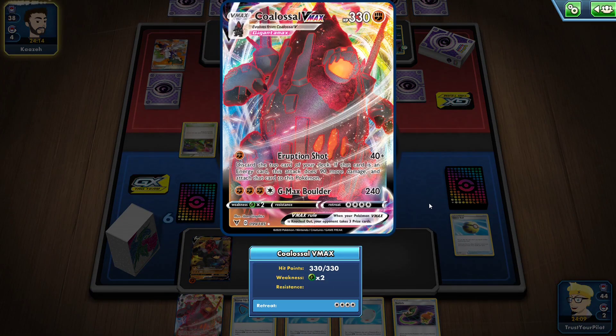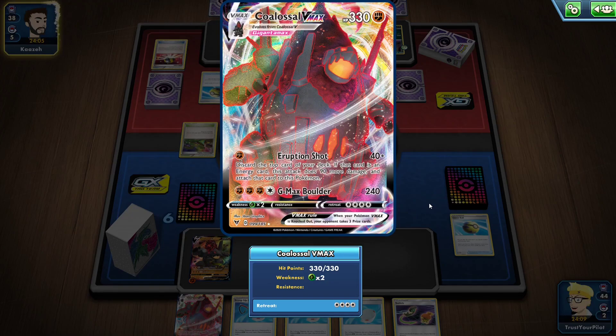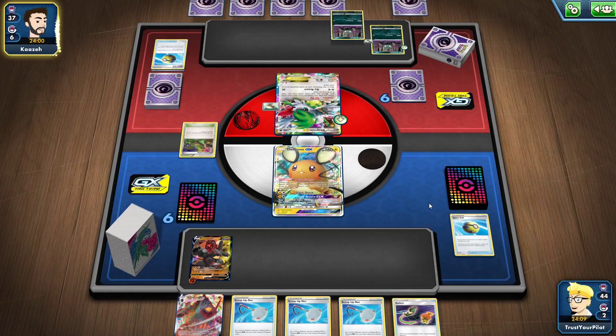Maybe use Rotom Phone in combination with Orangaru. I tried the Milcery — in Japan, Milcery was big, and it just lets you put a card on top of your deck, which is amazing. Maybe I try a Rangaroo. There are so many ideas with this deck, but I've just been so underwhelmed so far.